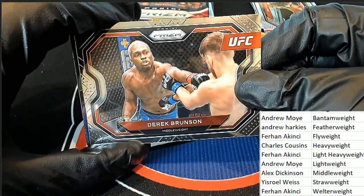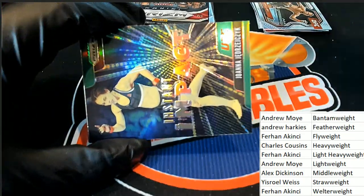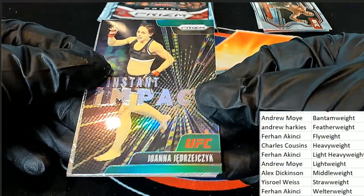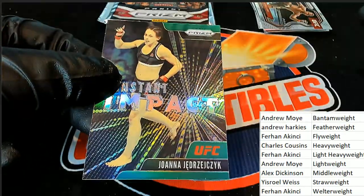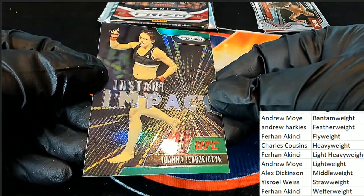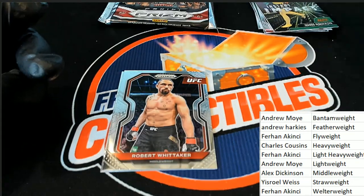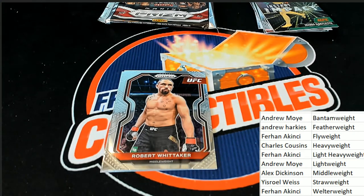So here's a Derrick Brunson — very nice instant impact, this is a green pulsar. Nice green pulsar. It's one of the exclusives that you get coming out of these blaster boxes.